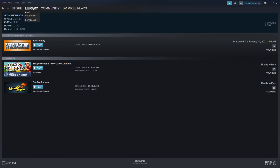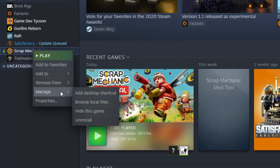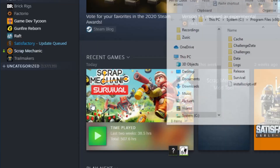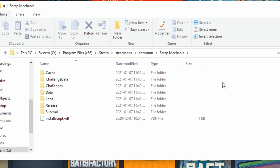Once the download finishes, go back to your Steam Library, right-click Scrap Mechanic, hover to Manage, then Browse Local Files. This opens a new window in File Explorer. From here we want to move two folders upwards to Steam Apps.